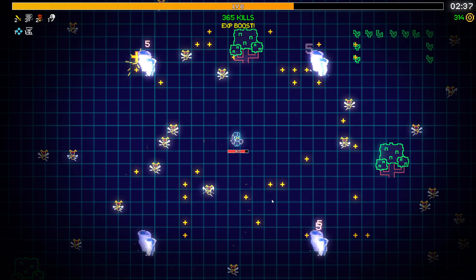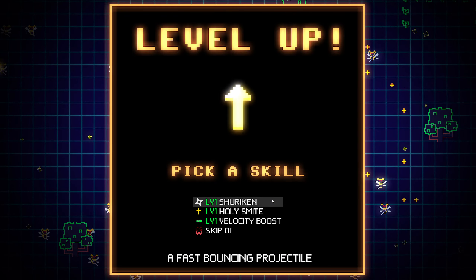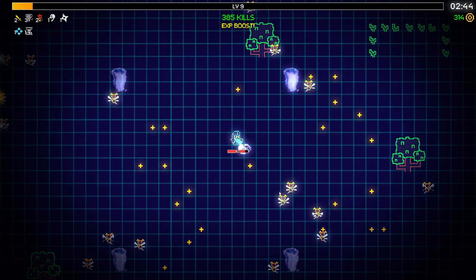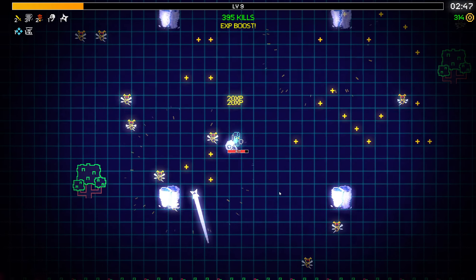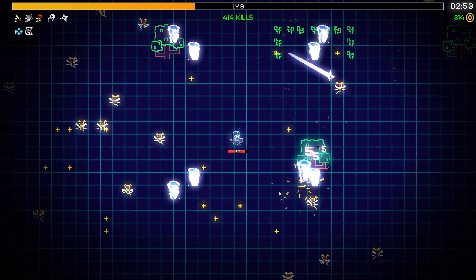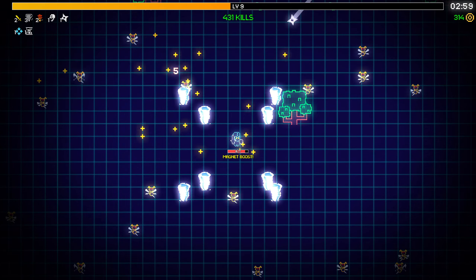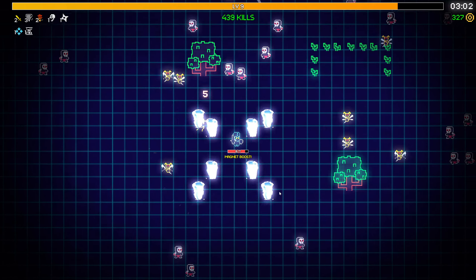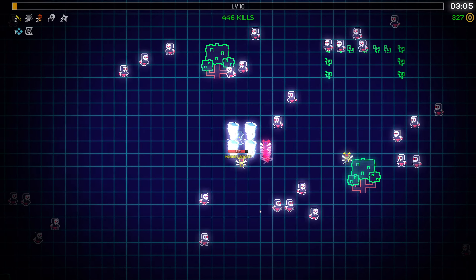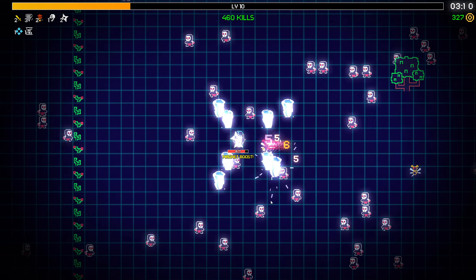Exp boost. Exp boost and magnet at once. Let's actually just get shuriken. More bouncy shots. That's the magnet. Especially because the experience disappears - the magnet is really what you want. Even projectors might be nice because of the skull.